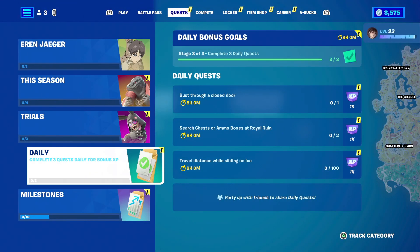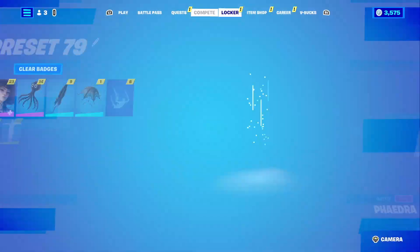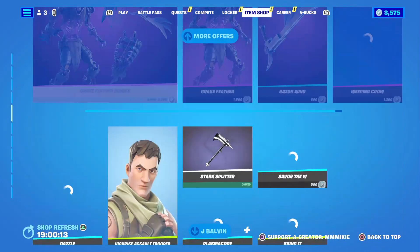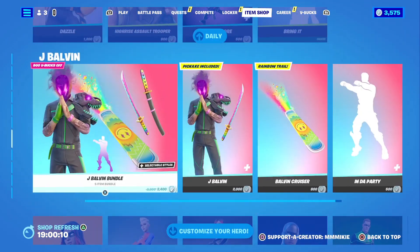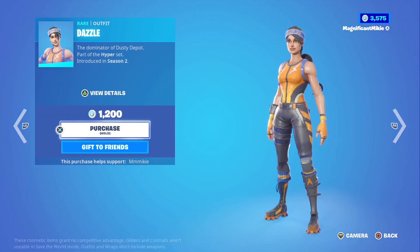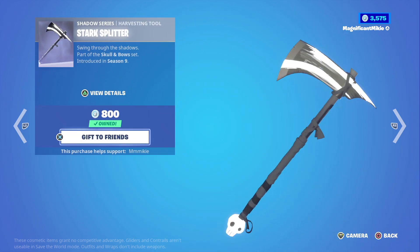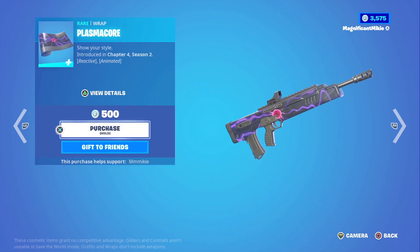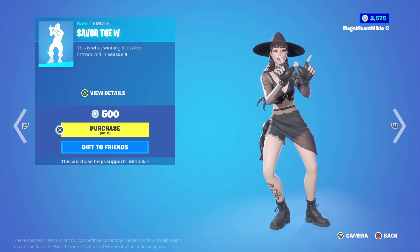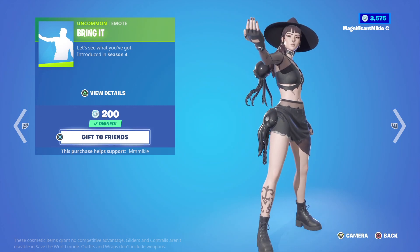Today is Monday, so no new quests yet. We'll wait until tomorrow and then we'll give you a new list of quests. So let's head to the item shop for now. We still have our customizable hero skins, J Balvin, and then we have the Dazzle Outfit for $1,200, the High Rise Assault Trooper Outfit for $800, the Stark Splitter Harvesting Tool for $800, the Plasma Core Wrap for $500, and the Savor the W Emote for $500.